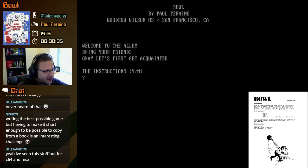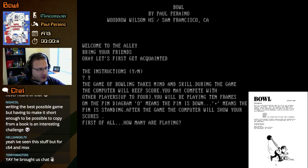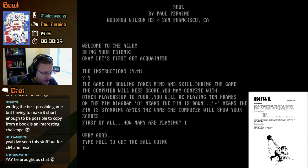Welcome to the alley — bring your friends. Let's first get acquainted with the instructions. The game of bowling takes mind and skill. During the game, the computer will keep score. You may compete with other players, up to four. You will be playing ten frames. On the pin diagram, zero means the pin is down, plus means the pin is standing. After the game, the computer will show your scores. How many are playing? Just one. Very good — type 'roll' to get the ball going.